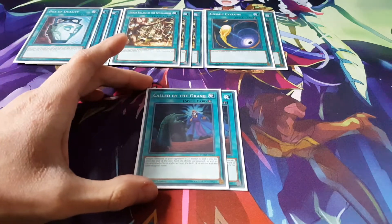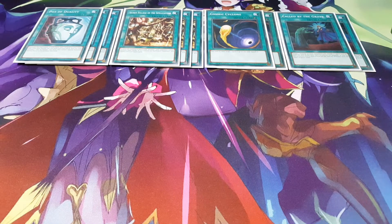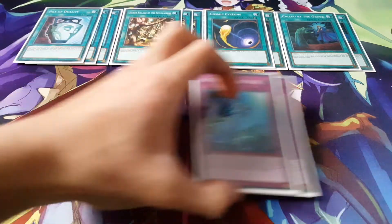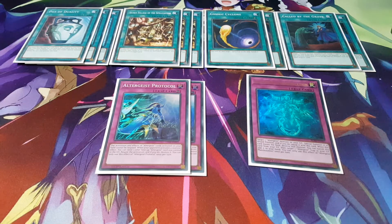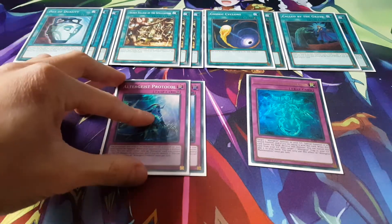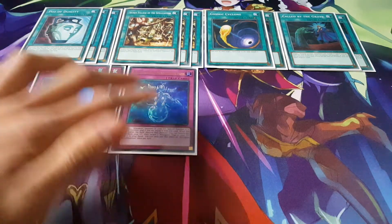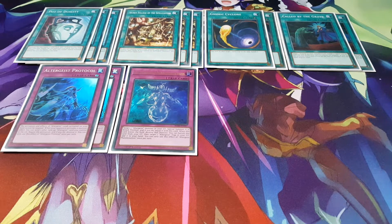To end the spells, we're playing 2 copies of Caught by the Grave. Two is more than enough — you could add a 3rd and make it a 41-card deck, but it's not going to hold you back. Moving on to traps: we're playing 2 copies of Protocol and 1 copy of Manifestation. This ratio is good enough; I didn't need to go 3 Protocol and 2 Manifestation like my old ratio. These cards are all recyclable so you don't have to play a bunch of them.